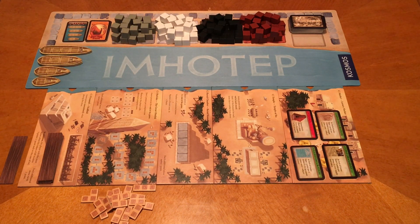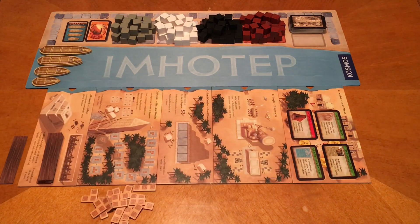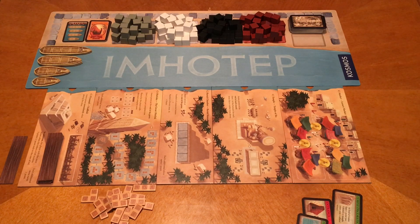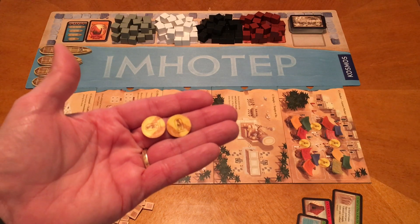Let's talk about the new boards, because that's really the heart of this expansion. I'm not going to talk about how Emotep plays rules-wise, since you can check out our other video on the base game. I will cover both the new side C and side D of all the different boards. Starting at the top, we have the luxury market. This looks just like the normal market, except there are gold coins between each card space. Each player starts with two gold coins, and those aren't going to be worth anything at the end of the game.